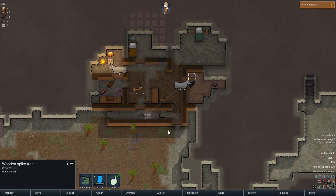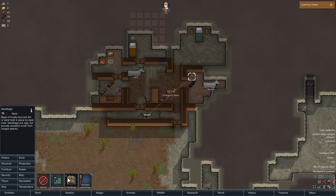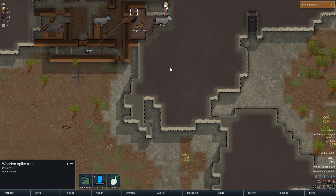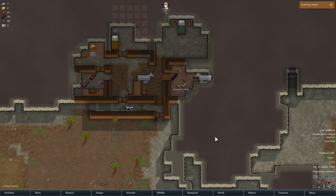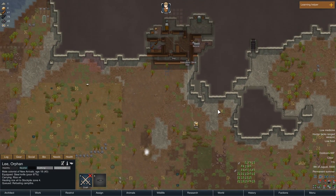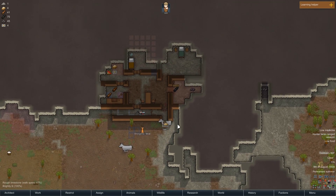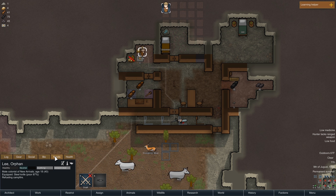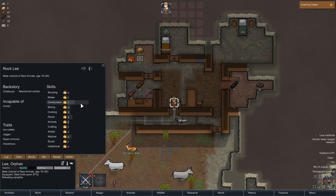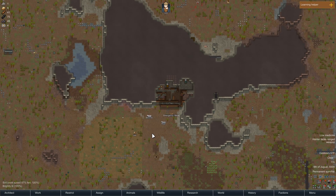We successfully defended against one raider with our traps. Let's install this here instead and order a few more. There's a low food warning but it's perfectly more than enough for one guy. We'll get the animals out of the safe space, back to the danger zone. At this point, you know what — this is probably the most stable colony I've ever had with only one colonist. He has perfectly average stats now at this point, so it kind of speaks to how you could, if you got the right skills, do perfectly fine with any colonist.